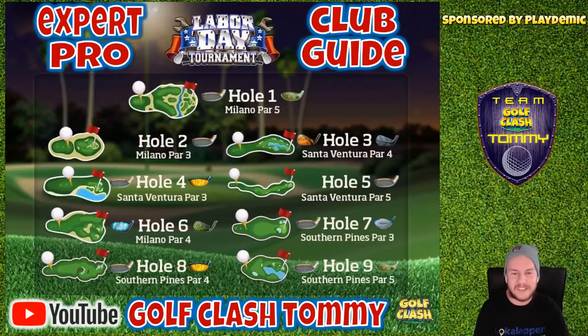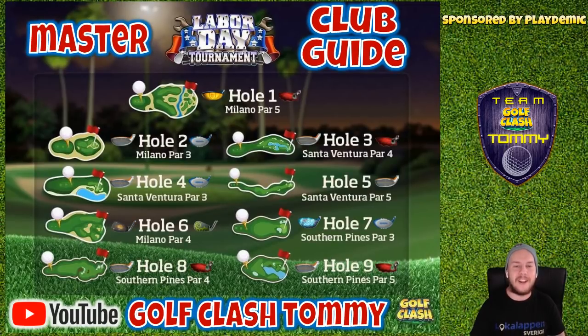Last but not least, hole number nine — Southern Pines par five. Sniper or big dog, it depends on the wind. If we have tailwind or some kind of wind that lets us reach over the first bunker, go with the big dog so we can reach for the second shot. Otherwise, play with the sniper — just put yourself on the fairway for your second and then go for the green in three. Any tailwind or crosswind makes this an eagle opportunity; if not, we see it as a birdie hole.